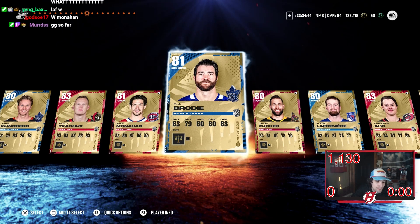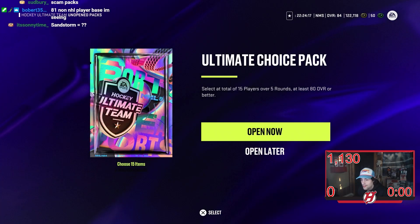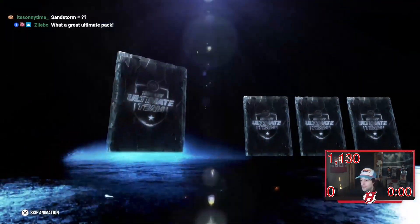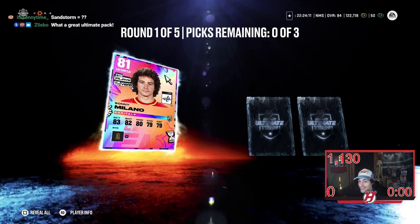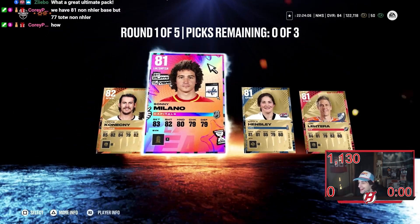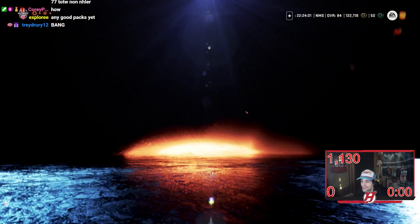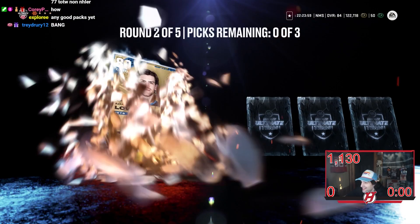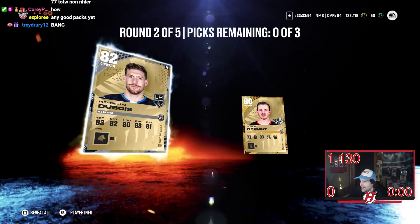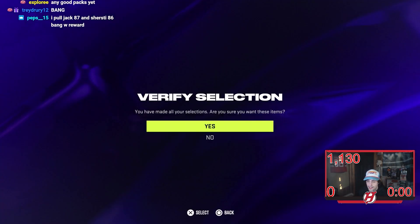One more pack to open here. First round — Travis connects — there it is! Sonny Milano 81 overall, Hensley — what a card. Round two here we go: Lowry, 83 Campbell, 83 Dubois, and Gustav Nyquist. There you go, good stuff. Round two wasn't really that great either.